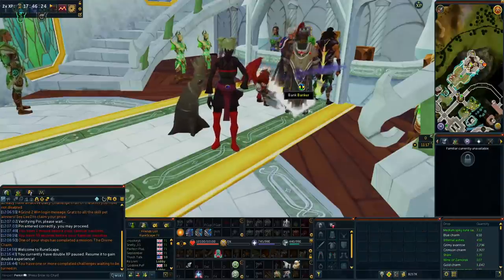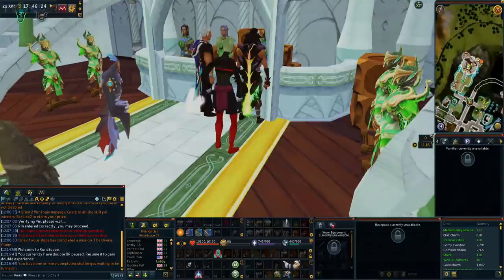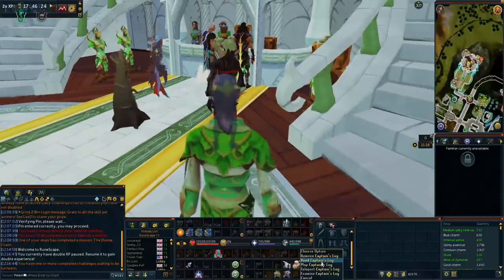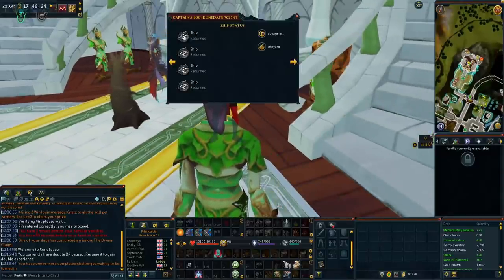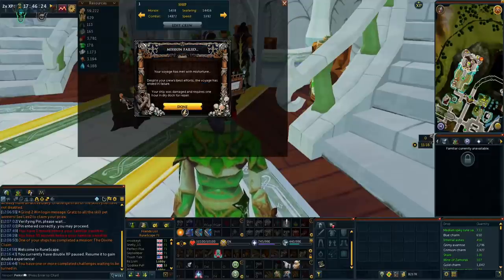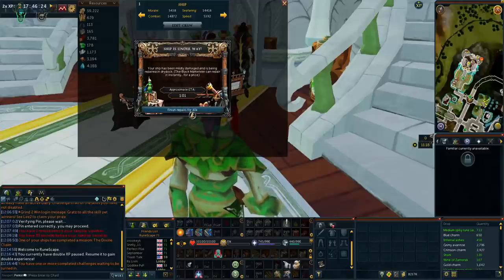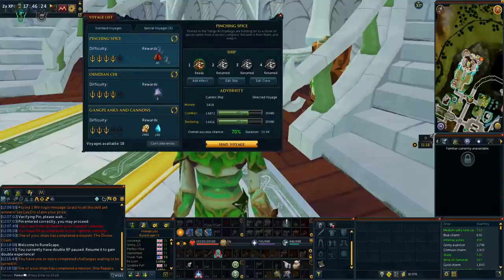So the first thing I do when I log on to my account is go straight to the bank and grab out a Captain's Log. For those of you unaware this is basically for your Player-Owned Ports — you can remotely access this from anywhere in the game. All I do is read it, select my first ship, and collect whatever I had. Unfortunately we weren't able to get ancient bones from that one, but it's not the end of the world.